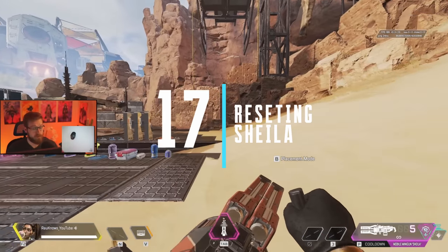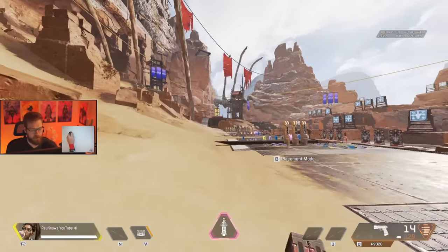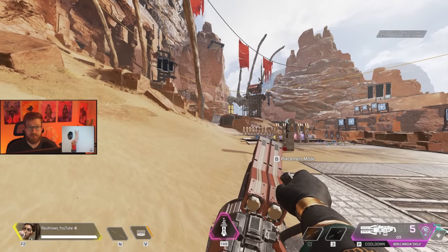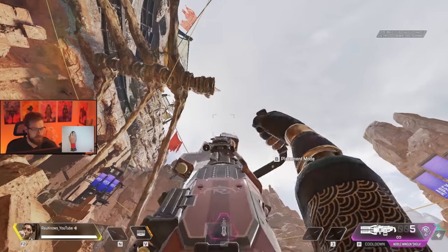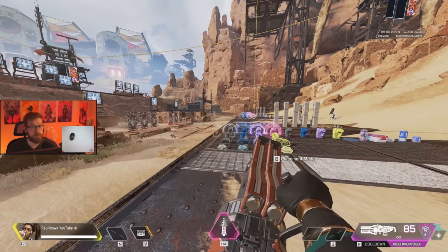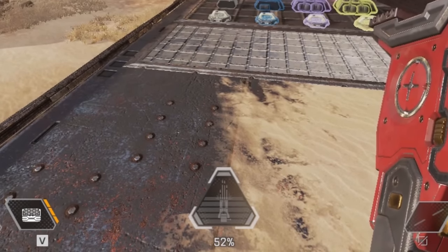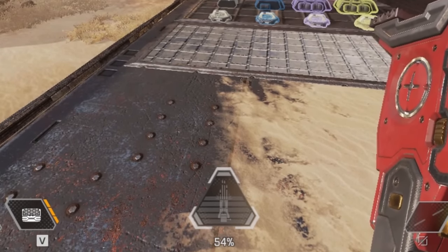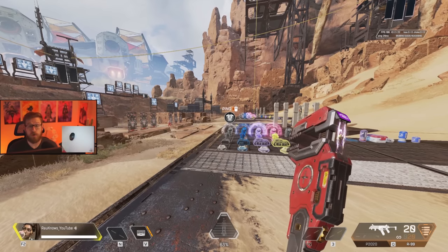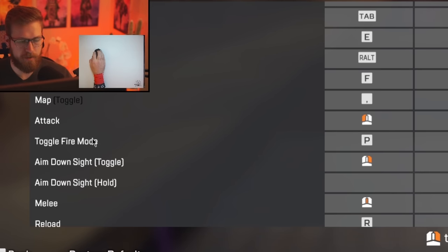It's extremely important to remember that Sheila does not automatically recharge or reload. If you holster her with 5 bullets and then pull her back out later in the fight, or even worse in endgame, she's still going to have 5 bullets. You have 3 options: do a desk pop to empty the remaining mag, place her on the ground, or — the best option — simply hit your toggle fire button. This refunds whatever ammo you have back into the ultimate charge up to 75%, unless no bullets have been shot. This is the safest way to ensure you always have ammo in your magazine when you pull out Sheila.